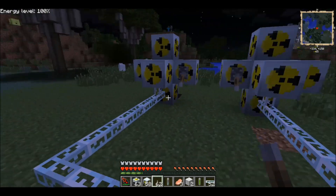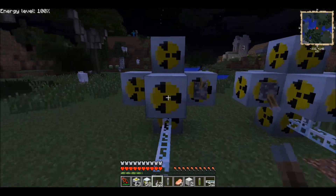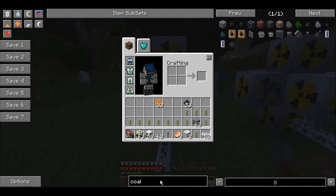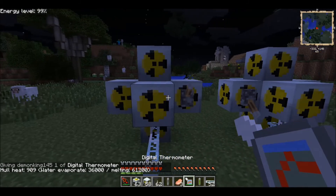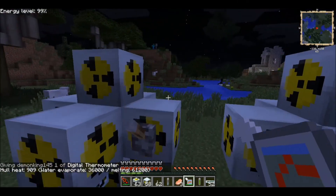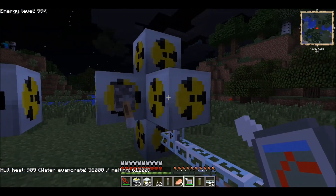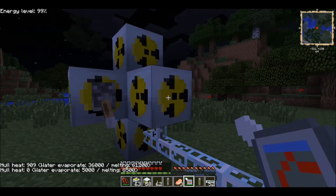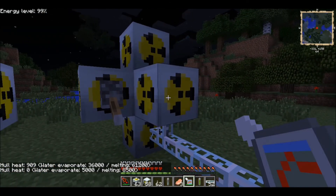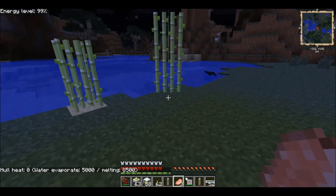There are a couple types of other breeder reactors but I'm not gonna go into that right now because this one is pretty simple. I'll show you the temperature here quick with the thermometer - it's at 36,000 heat. And then that one is at zero heat because it's a self-sufficient mark one design, as they call it.